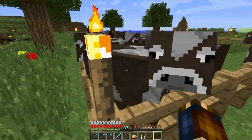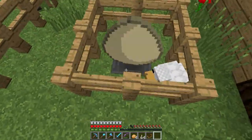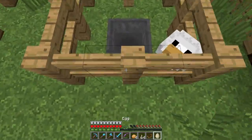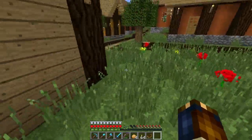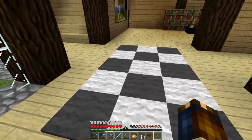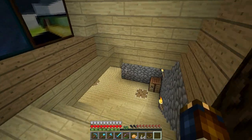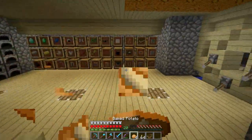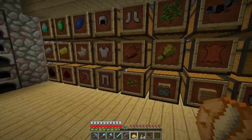We got some animal pens set up — not permanent, but for the most part they're okay. There's a little egg collector here. I'm just getting enough eggs to make an automatic chicken farm, which we'll probably do in an episode. We need an infinite source of food — potatoes are really starting to get annoying, so I think chicken is going to be a good bet for us. I've got some meat cooking right now.